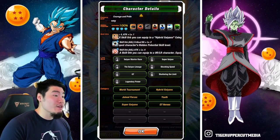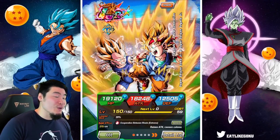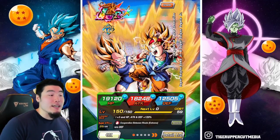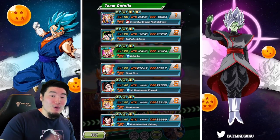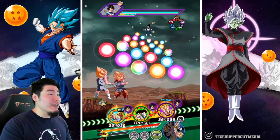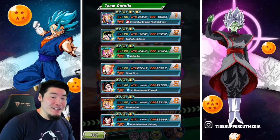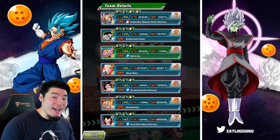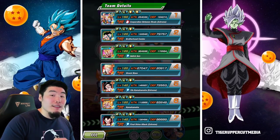Their categories are World Tournament, Hybrid Saiyans, Youth, Joint Forces, Super Saiyans, and GT Heroes. As far as showcasing their full potential goes, the events that make the most sense would be either the Legendary Goku event or the Legendary Vegeta event, since they get that additional attack against Goku's family and Vegeta's family, and they also infinitely stack attack on both their supers. Today we are on the Legendary Vegeta event, and we're starting with 164,000 defense on this first rotation. That's really impressive, and they will be much more tanky later on.